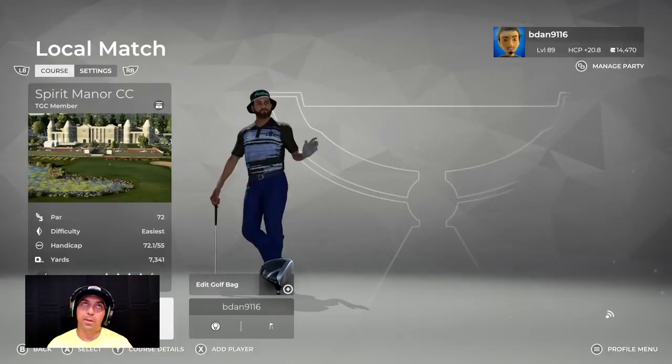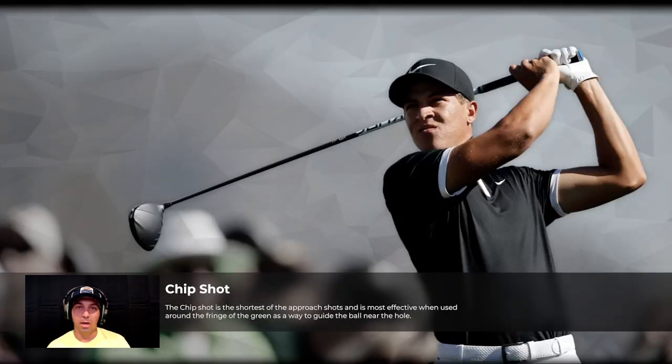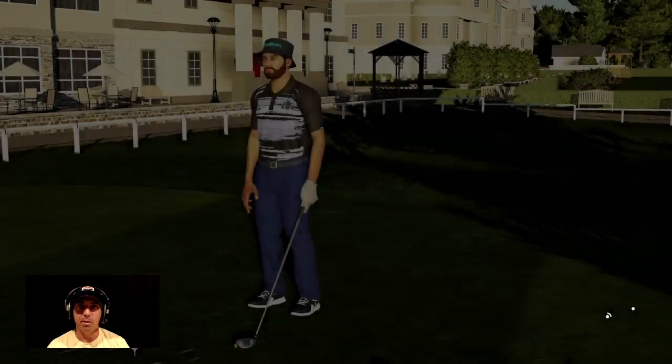Alright guys, today we're playing Spirit Manor CC. This was a user-made course — default winds, normal fairways, firm greens, and fast greens. Someone gave this to me in the comments maybe about a week ago. So I'm getting through all of them. If you suggested a course, just be patient — I'm getting to them, I have a big list.